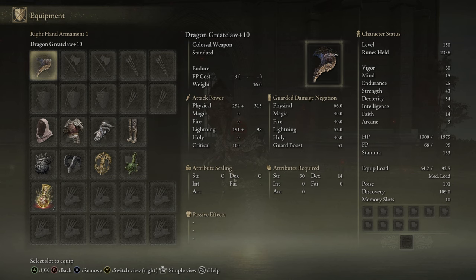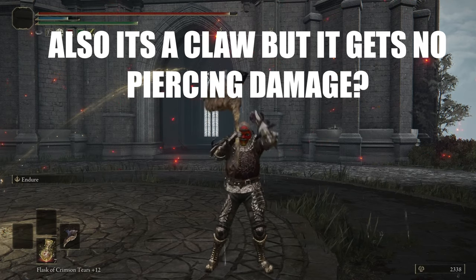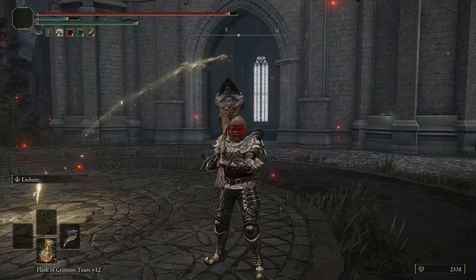Oh my God, why? It gets split lightning damage as well. This thing has a quality scaling for a colossal weapon — 30 strength requirement, but it actually scales better with dexterity than strength. When I did the math, this is actually the perfect damage split to maximize your damage with 54 dexterity and 43 strength. Why does it scale better with dexterity? Why doesn't it have a unique Ash of War? It's like they actually gave up halfway and completely forgot the weapon exists. Kind of like what I did, honestly.